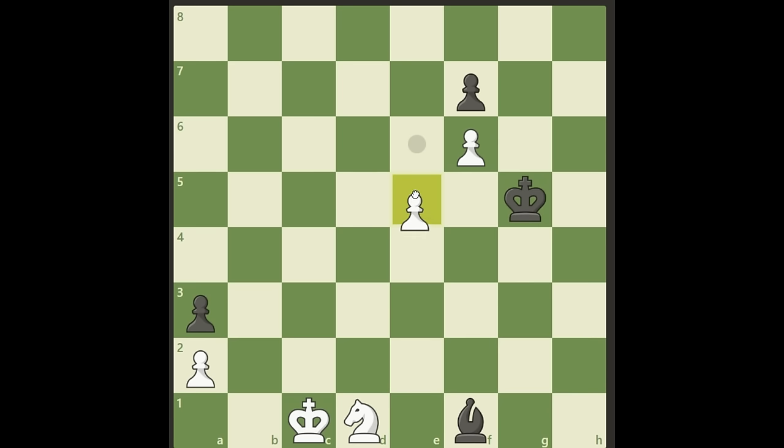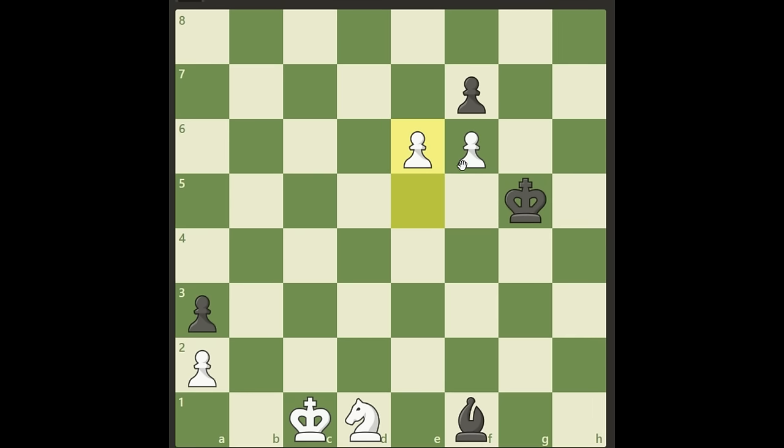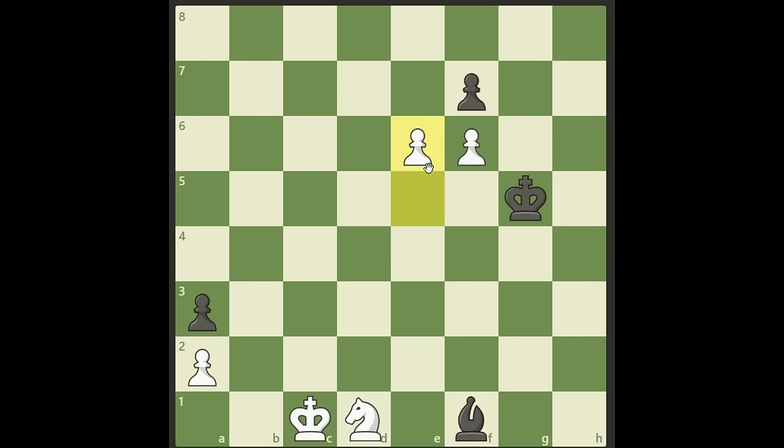The winning move is e6 right away. These pawns were very hard to defend, so it's better to just attack and get the most out of this. What are we threatening here as white? If black simply takes here, we just push our f pawn. This will be a queen and the game is won.